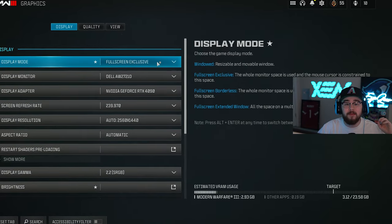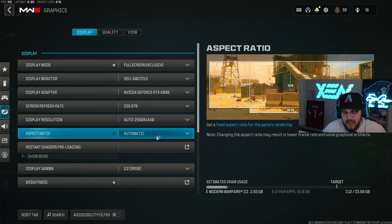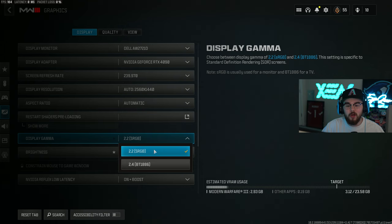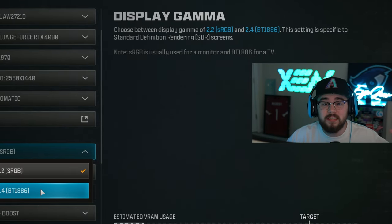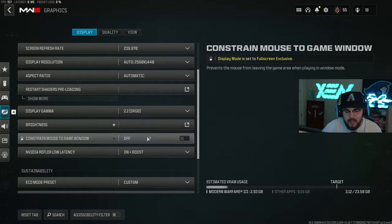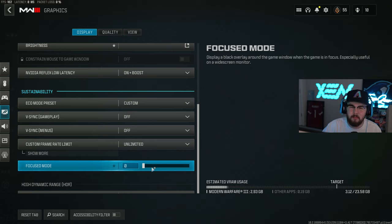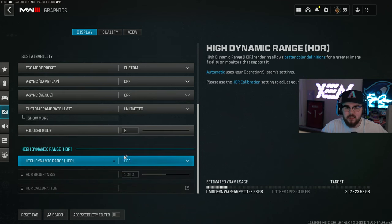Into the graphics settings: Full Screen Exclusive for the best possible performance. I'm on an Alienware AW2721D - 1440p, 240Hz monitor with a 4090 GPU. Aspect ratio on automatic, display gamma on 2.2 sRGB - that's for monitors, while BT.1886 is for big TVs. If you're playing casually, get yourself on a monitor - it's a huge upgrade. Brightness at 49. Nvidia Reflex Low Latency on plus boost. Eco mode preset on custom with unlimited frame rate, off and off. Focus mode on zero. HDR is turned off.